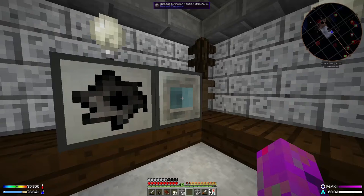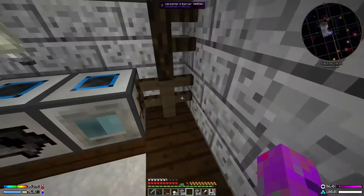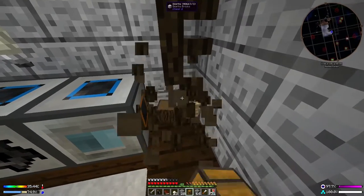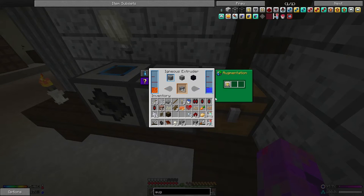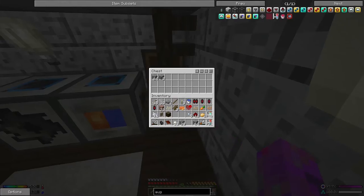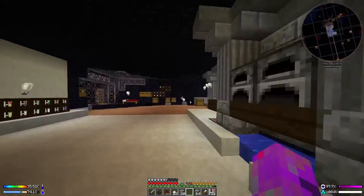If we put that there, we should hopefully have a way of outputting — there's an orange output. Let's try taking this out over here. I don't have an axe — I must have broken it at some point, but these things happen. There we go! These things are being pushed across — infinite cobble has been achieved, well, not quite infinite but it's going quite well.